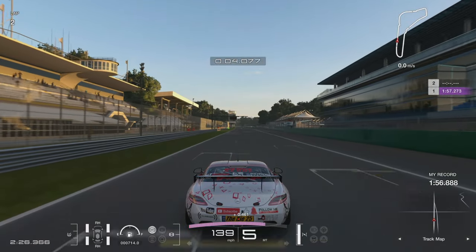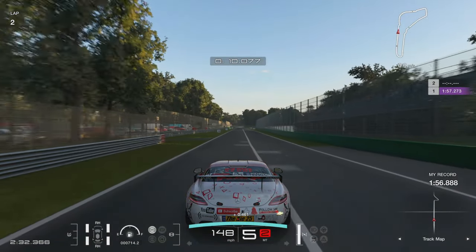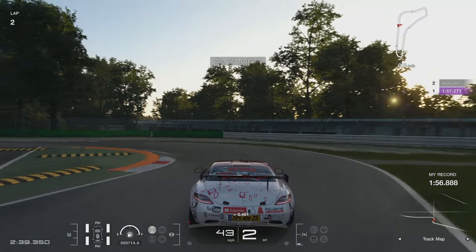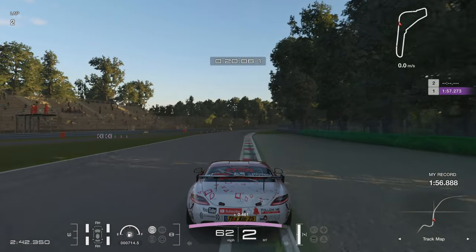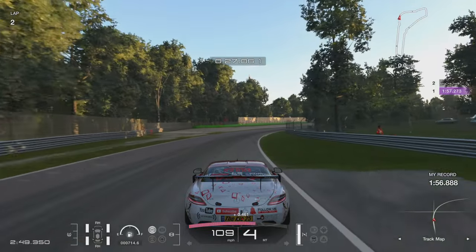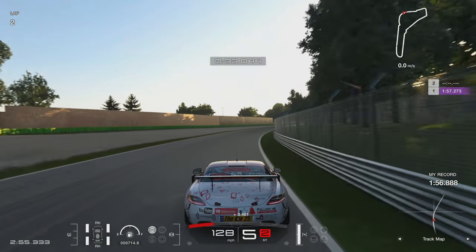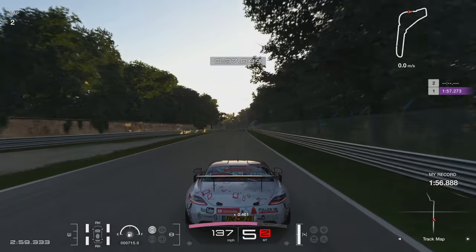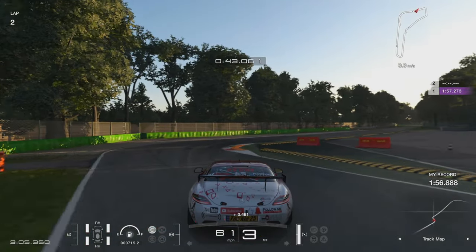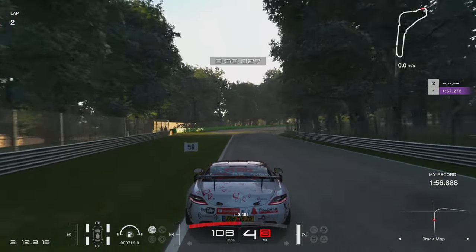Watching the lap again from the chase camera — into the first chicane, watch how we attack the first corner: over the kerb almost dead over the middle, rotate it through to the second part. Be careful you don't hit the left-hand tyre too aggressively on the orange kerb on the second part, because the car becomes unstable and you can't get on the power — you'll lose two tenths just on acceleration out of the corner. Into the second chicane, you can see the braking just before that 100 board, using that little bit of tarmac, and again look how aggressive we are on the kerb — almost dead over the middle, and over the middle again for the second part.